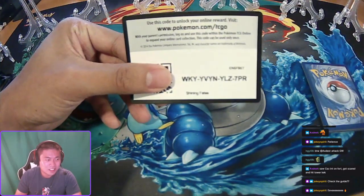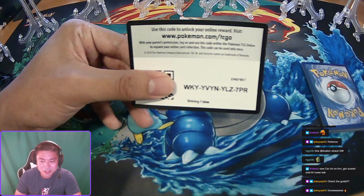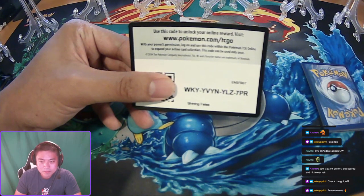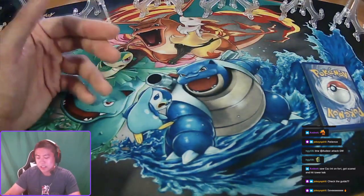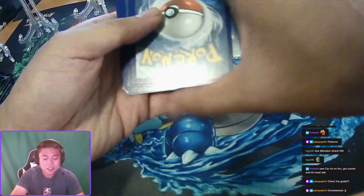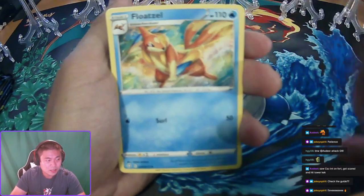It's the first code card — give you a few seconds for those here for some code cards. Let's go — three to the front. I can already tell these... oh, this pack, the corners are messed up — some bad corners.